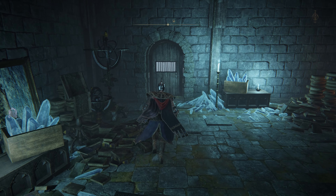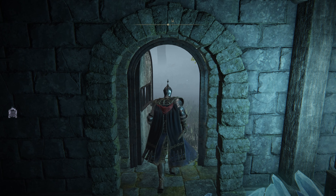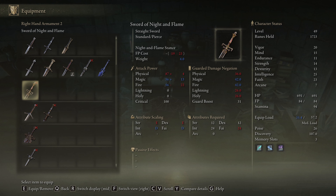While you're here, be sure to unlock the door to open up this pathway, and you're now good to leave the area. You'll now have the Sword of Night and Flame in your inventory.